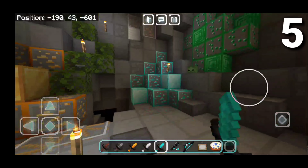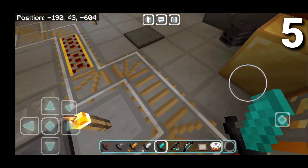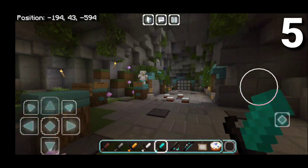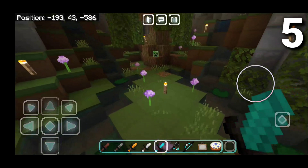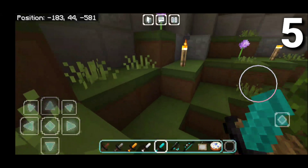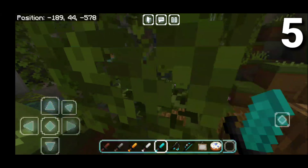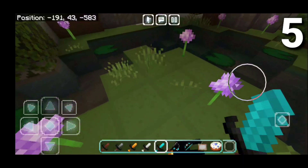We're going to start off this video very strong by showcasing the Blueberry 16x PvP texture pack right here. It barely takes up any storage — 23.7MB — and it was made by Paiselin for me. So big shoutouts to Paiselin. Let me show you what this pack has to offer.